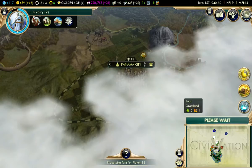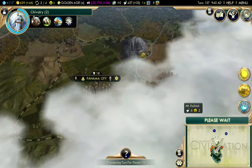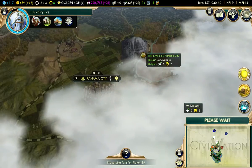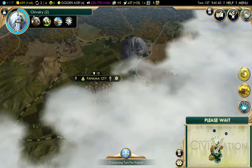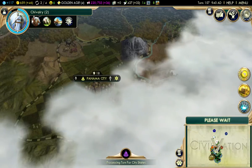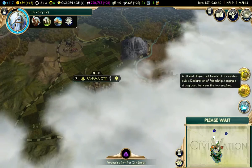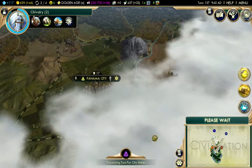Assuming a theory of two continents, there are 22 players. That means there should be 11 players on this continent — I've consumed one of them. So there should be 10 players left, assuming two continents. Counting them up: one, two, three, four, five, six, seven, eight — that actually seems about right. So if there's two continents, I have about another three people to find. If there's three continents, I've found everybody on my continent. America and I are in a declaration of friendship — not really that exciting.